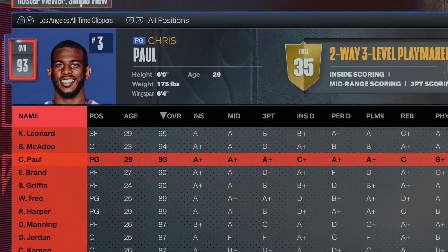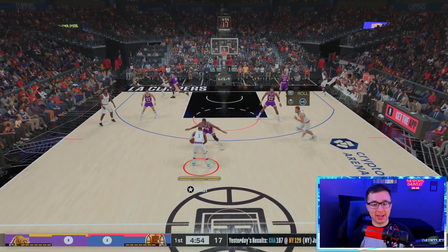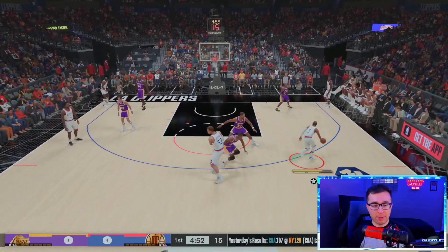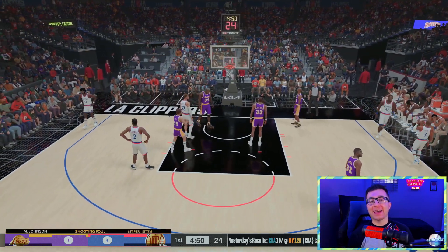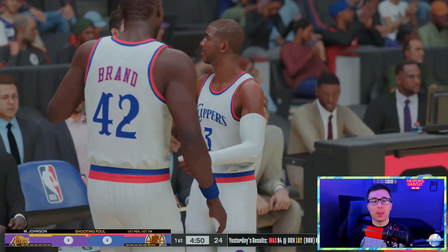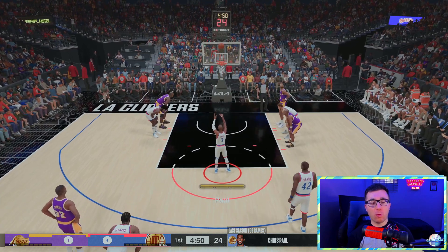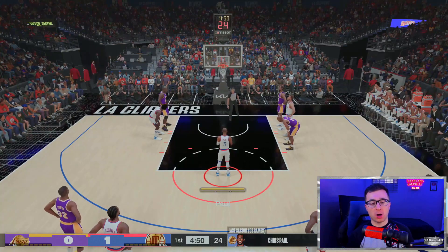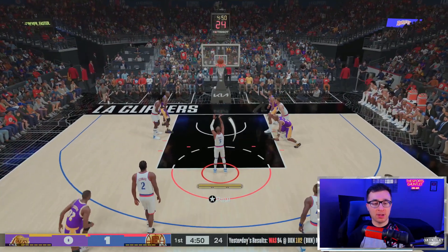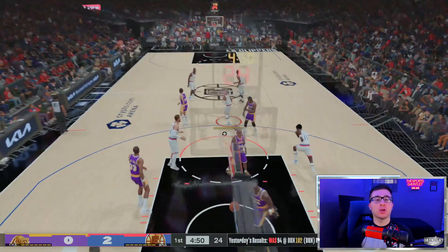For the letter C, we have Chris Paul. CP3, welcome back to Lob City. We got him and Blake Griffin back together. Mid-range from Chris Paul — we're fouled, so we're going to get our first points from the line. If Charles Barkley was in this game, I would go with Charles Barkley for the letter C, but CP3 is 2 for 2 from the line.